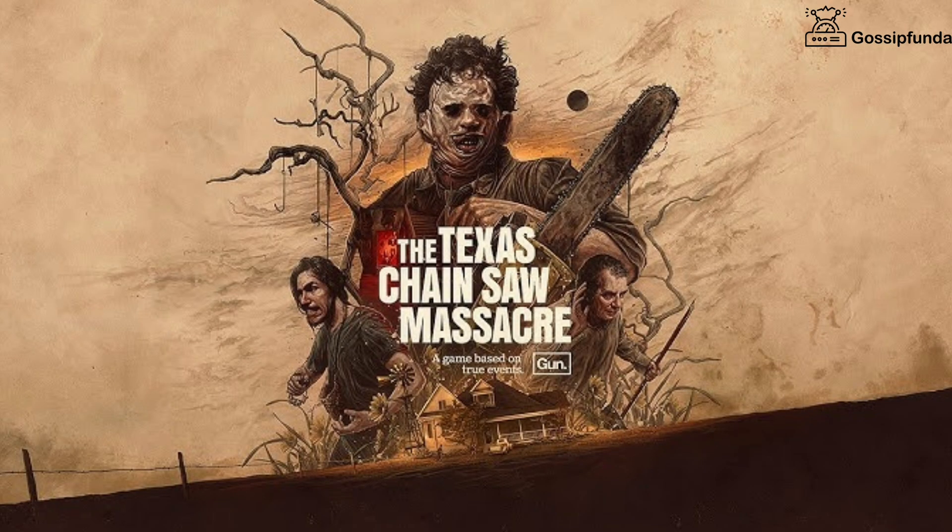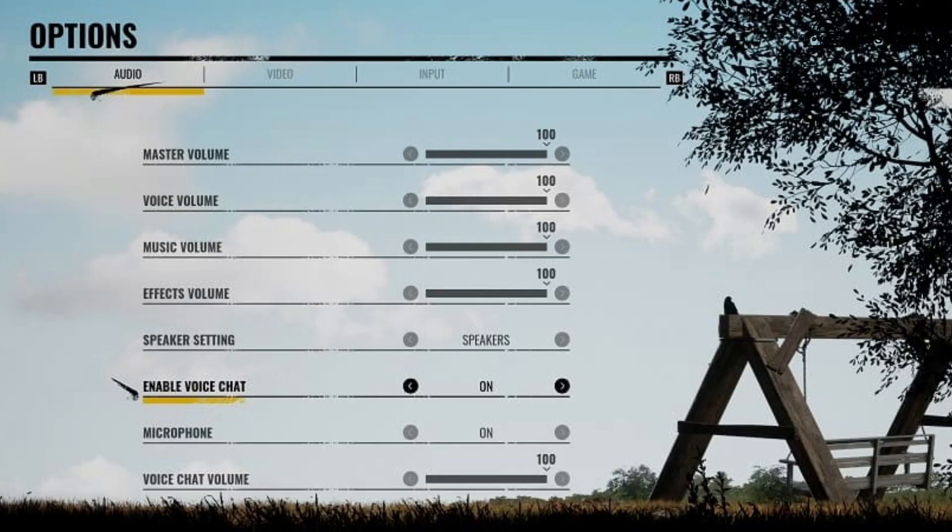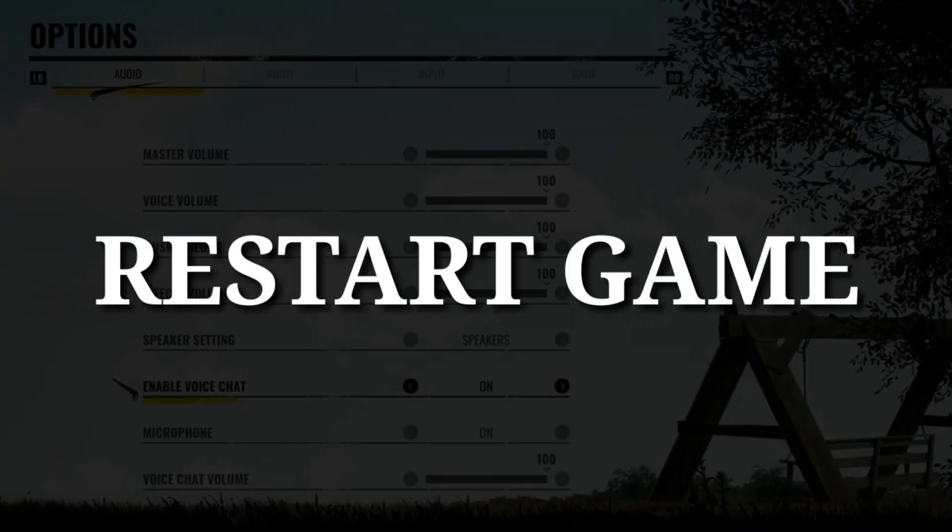After checking all these things, open your game and go to Options. In the audio options, make sure to enable voice chat and also make sure to enable microphone. Restart your game again and your issue will be resolved.